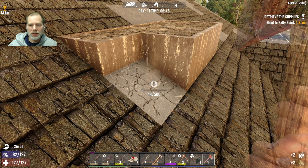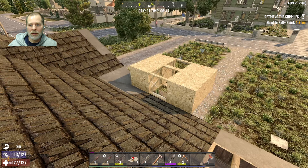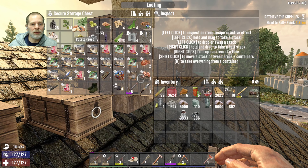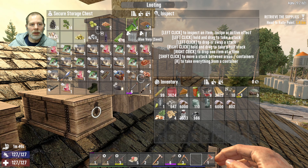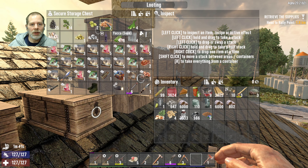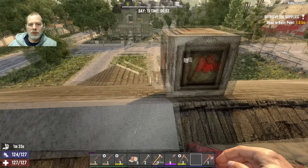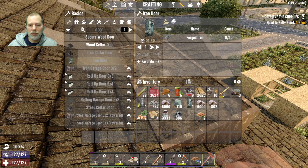We do need to get better seeds so we need to start being on the lookout for that. We can plant some pumpkins here. We've got potatoes, pumpkins, aloe, and blueberries. Should I do yucca or aloe? I think yucca — we're not using the aloe cream right now and don't have the ability to craft any of that stuff. Yucca you can use for smoothies later on, so let's do the blueberries and yucca.